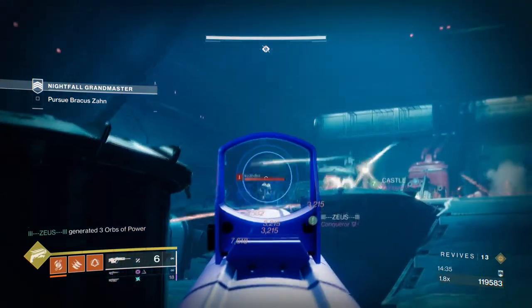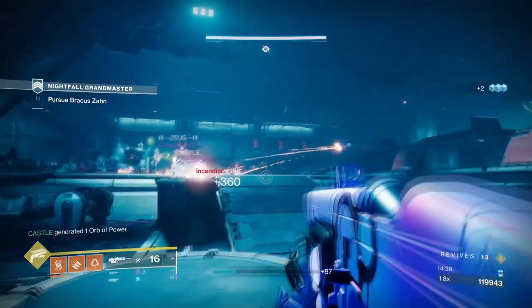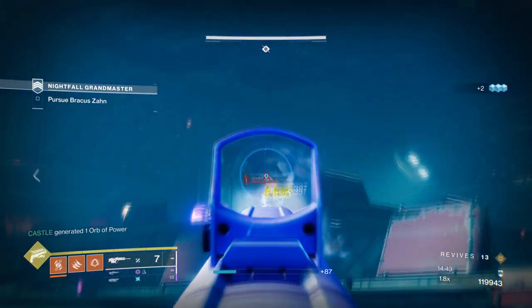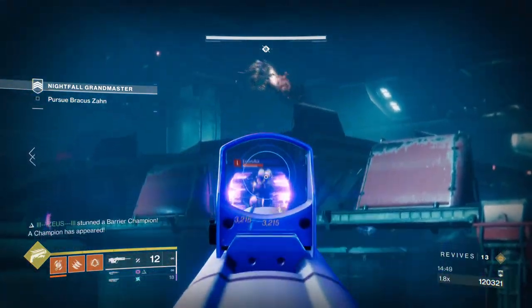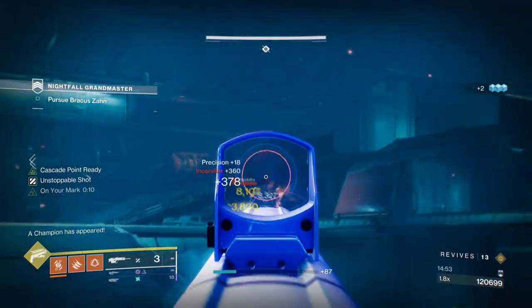Our focus is to make sure we are getting super energy back no matter what we do, and the best way for this is to build everything into our grenades and get Firesprites back fast. With Ember of Searing and Blistering at play, each time we scorch a target with our abilities we will trigger an ignition that will not only grant us grenade energy back but also super energy from the grenade kill.